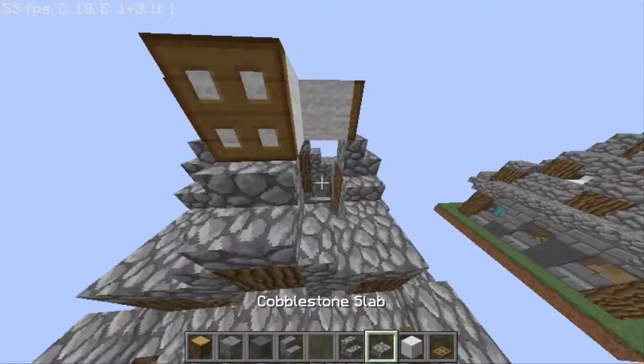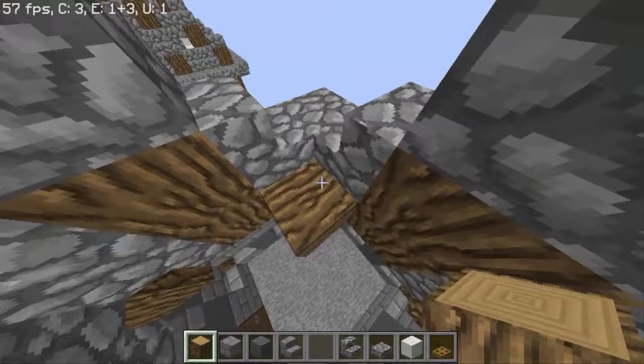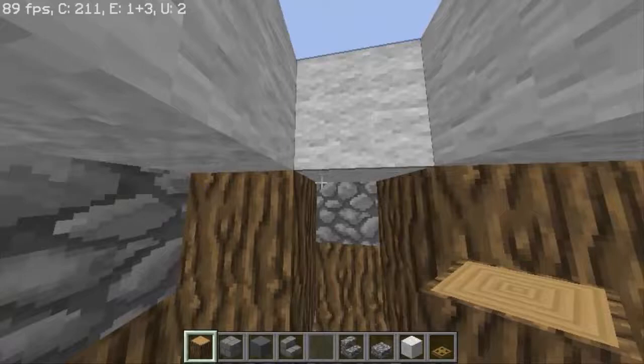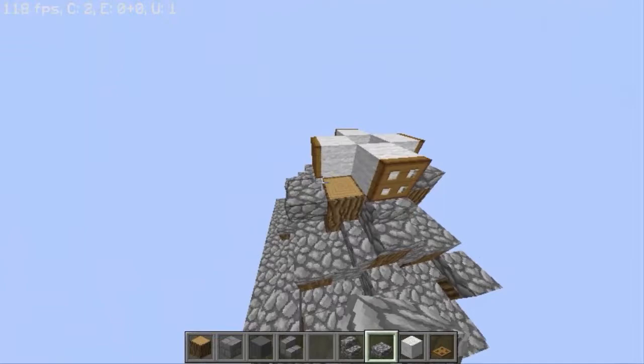Now place a stair, and on top of this place a wall block just like this with a trapdoor on it. Now here we place logs again just like this with some slabs.